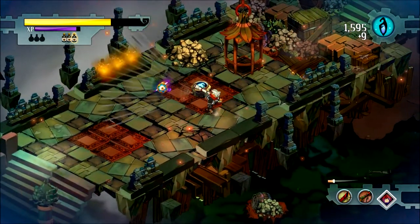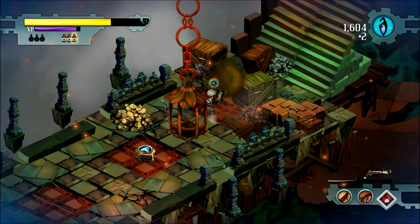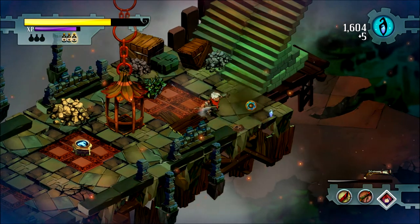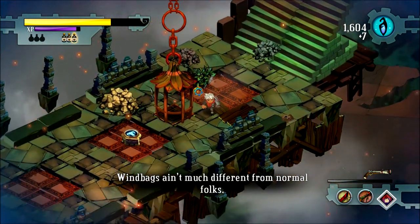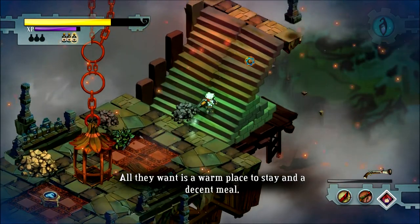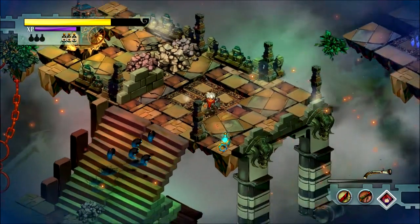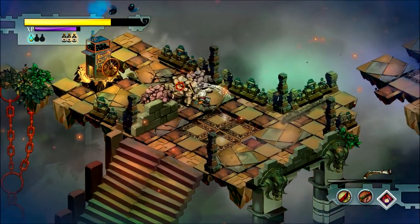Spray and pray — not really spray and pray but it sprays all on its own. It's musket rain! It totally works. Windbags ain't much different from normal folks — all they want is one place to stay and a decent meal. We got spawners, but I've got a musket.